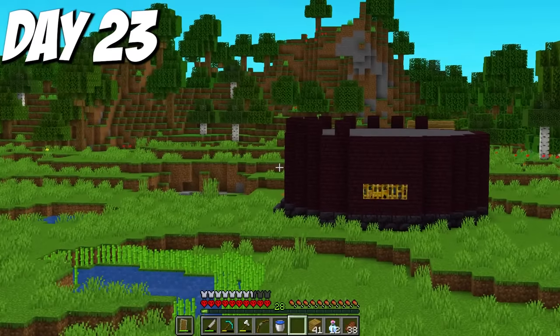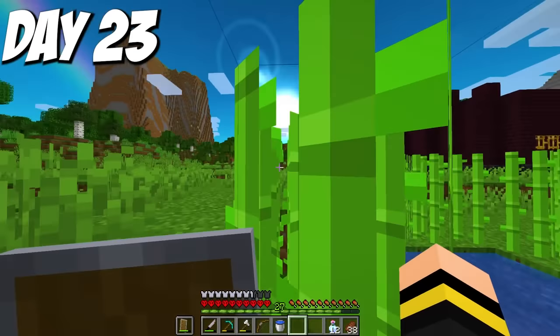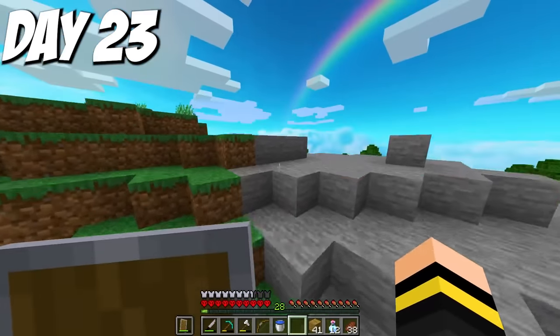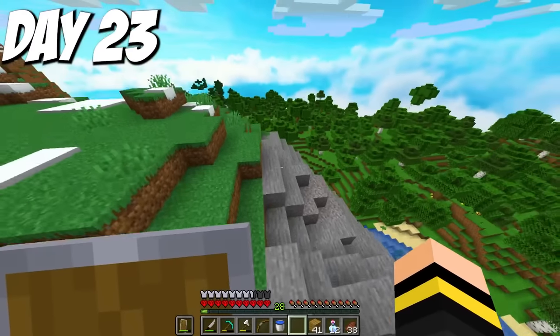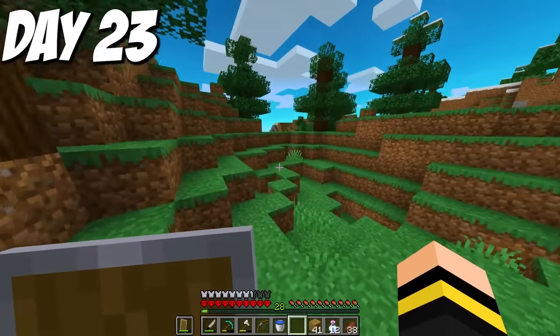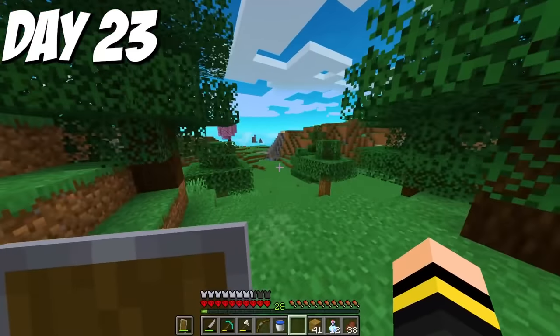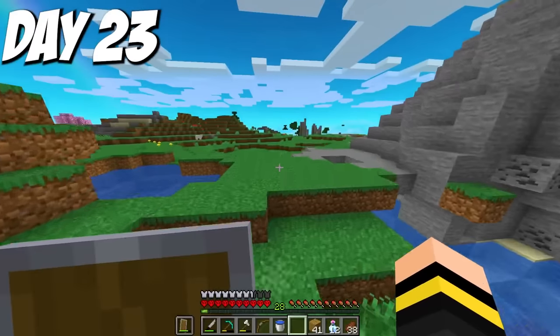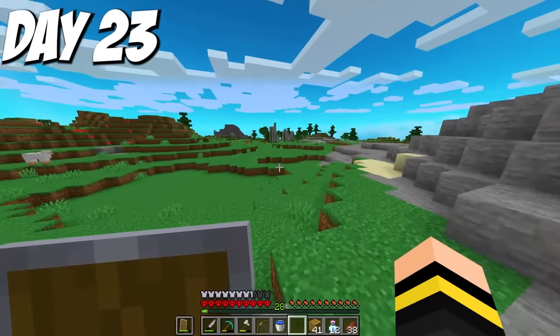My very scuffed, half-finished base was complete. I just really needed more sugarcane and more experience, so I decided to go on a journey to find dungeons or sugarcane or maybe even both. My priorities were to get an enchanted pickaxe for easier diamonds and obsidian, and also an enchanted bow or sword to fight the spirits. If I could get those two things, mastering the elements would be a piece of cake.